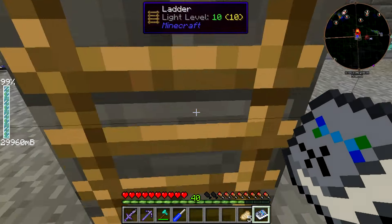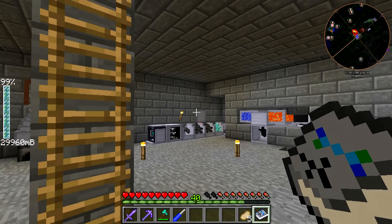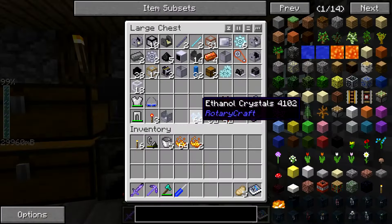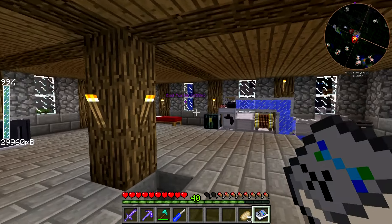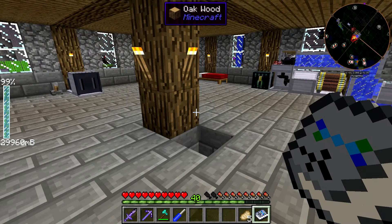There actually is some mining stuff downstairs — we have the sonic borer, boring machine, and the bedrock breaker — but I moved a lot of those setups, so they're not actually all down there to take a look at. The boring machine is somewhere up here. The bedrock breaker and sonic borer are still downstairs, but those aren't functioning setups right now.